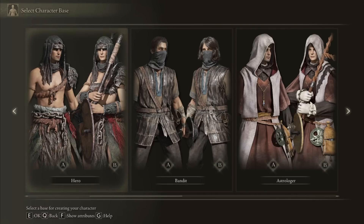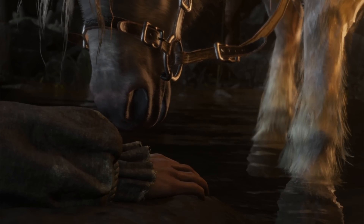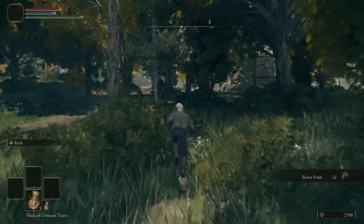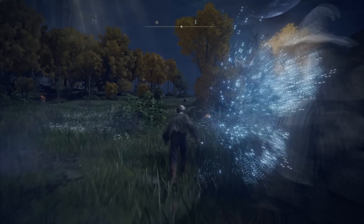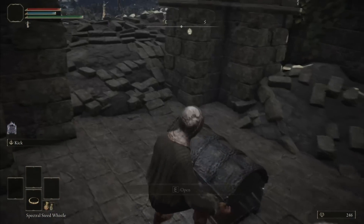Picking my starting class — since most ice elements scale with intelligence, I chose Prisoner, hoping I'm right. This is probably my fifth time picking this class. I have a list of weapons and spells planned, mostly scaling with intelligence or dex. There aren't many decent weapons at the start since most require progressing through Ranni's quest or the main story. But I found the Ice Twin Hatchet in Liurnia, which I can get without fighting any enemies, so it'll be my first weapon.